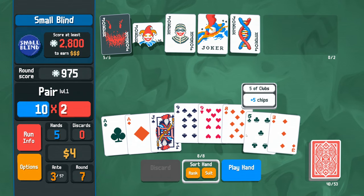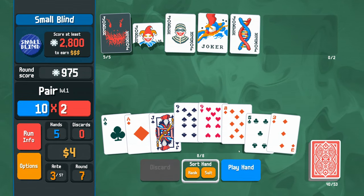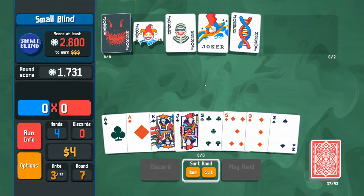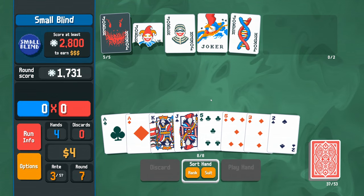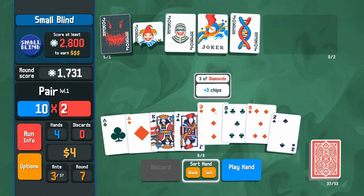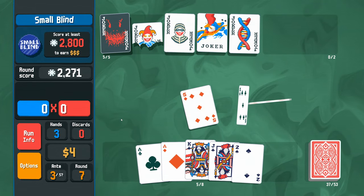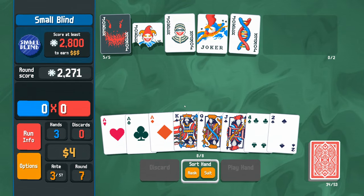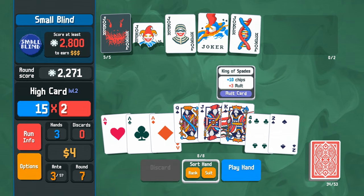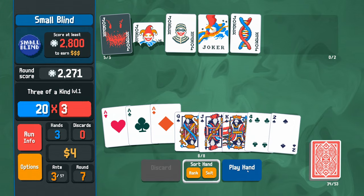Something new I noticed: previously when you played a hand the game decided the scoring order, going nine-nine-eight automatically. Now I can control the order — I could play three-five-five and the three will be on the left. That might seem inconsequential, but it means if I want a multiplier on the right I can arrange it that way, which is very interesting. Playing three of a kind aces — we're over our chip quota.